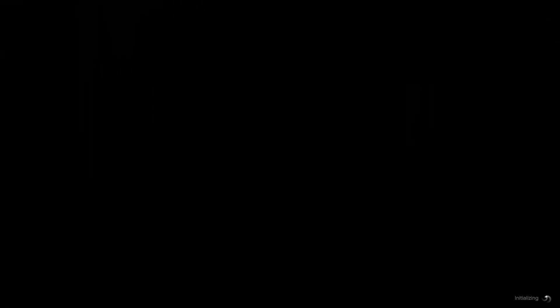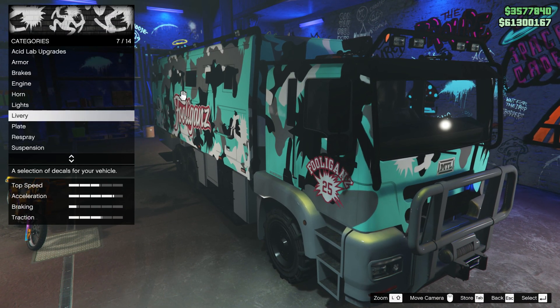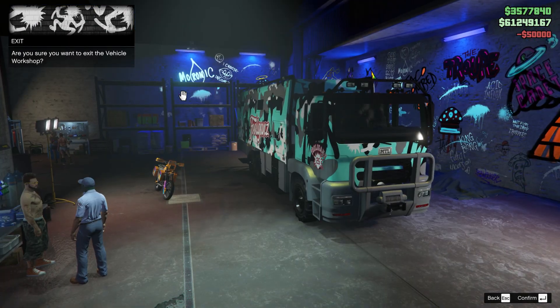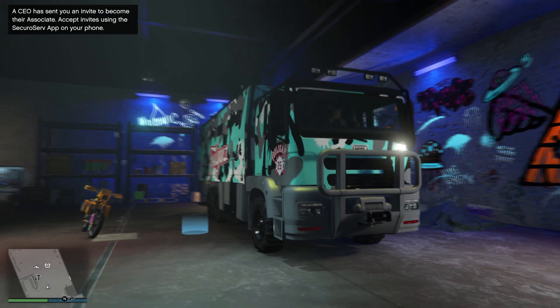As you guys can see, now all the merch from the bike has been transferred to your Acid Lab and you've unlocked the new rare livery as well. The last thing you need to do is just change something one last time — like the color or armor — to permanently save this livery.